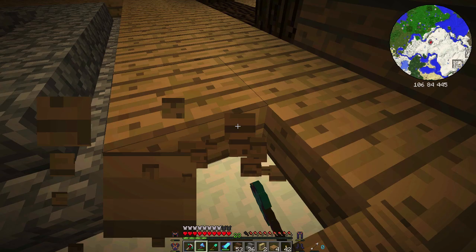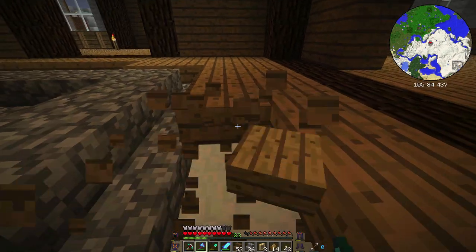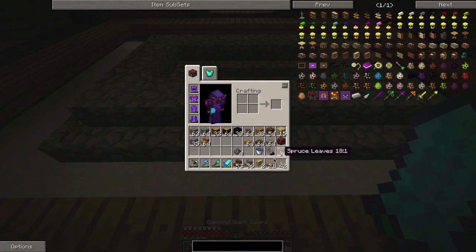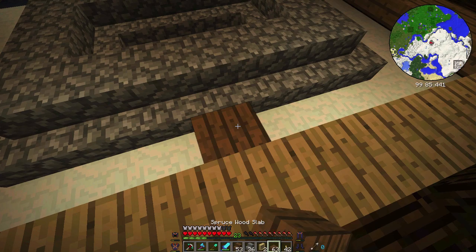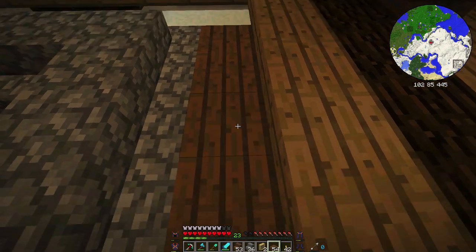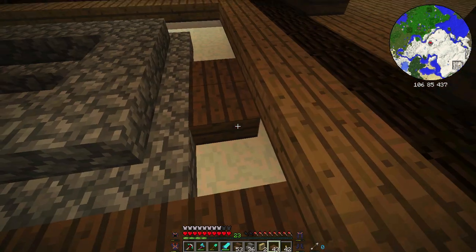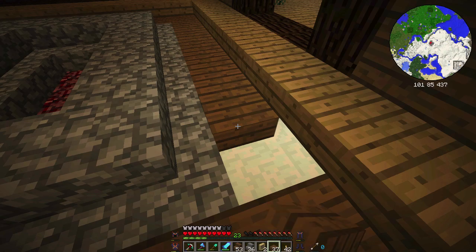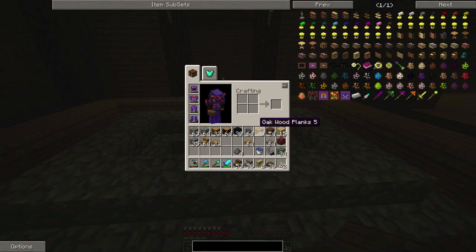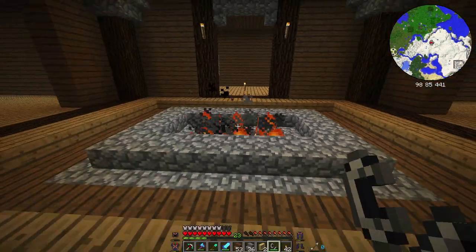I'm going to remove this layer and add maybe some spruce wood - just mix up the floor color a little bit. And we've got to make sure our fireplaces are sitting on stone. Let's run this along here. I'm trying to decide if I want to remove these oak half slabs and possibly do maybe some stairs - we'll think about that. I like it! That adds quite a bit of extra detail to the room. Let's actually light this thing up. Oh, that looks amazing!